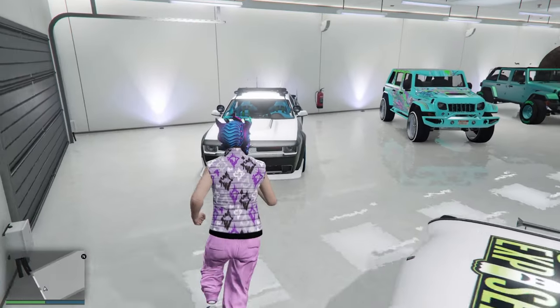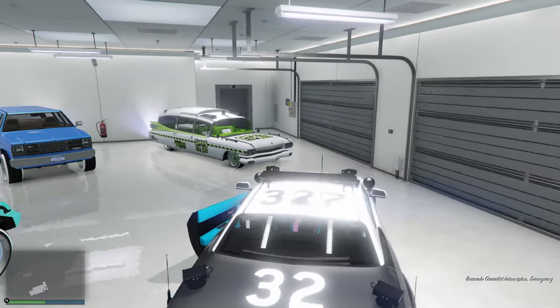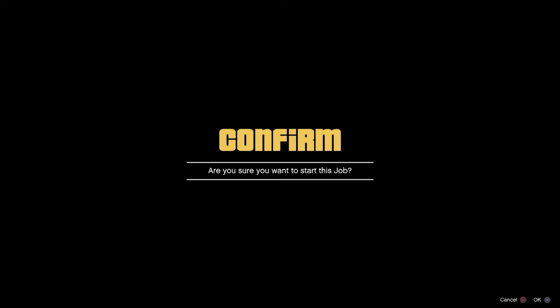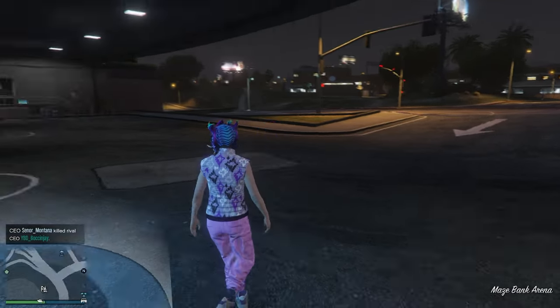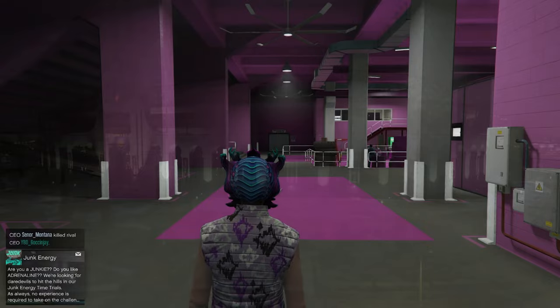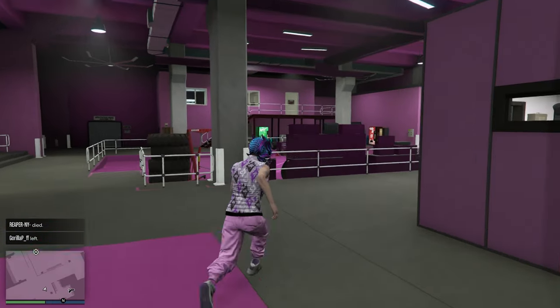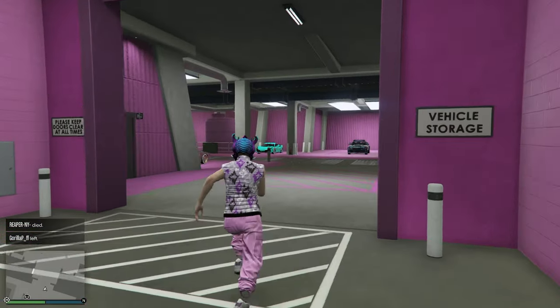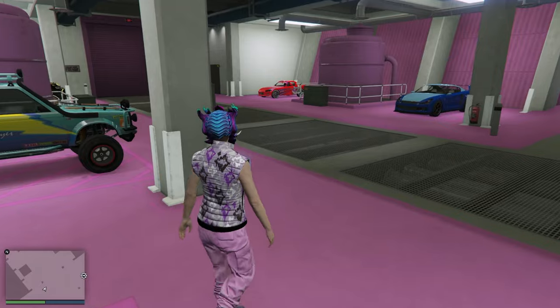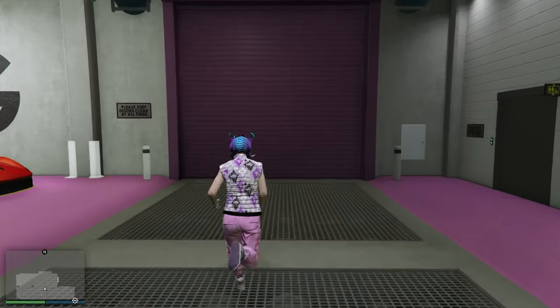Jump inside a random vehicle and make your way back to the Arena War to check the results — or teleport over there, doesn't matter. Enter inside the workshop level. That cop car we just selected should now be in place of the Ceberus. Now we can merge up the Ceberus because it is now a personal vehicle. I'm going to show you guys that we can go ahead and pull out the Ceberus.